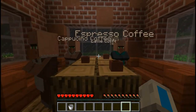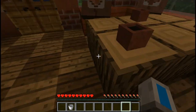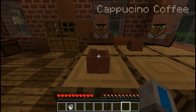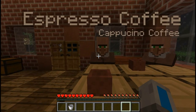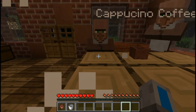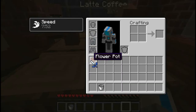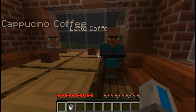Each type of coffee has a different effect, except for the espresso coffee. Now, let's drink them all. You can drink coffee by just right-clicking it like this. It makes a nice sound and fills you up completely. You can have two sips of your coffee before it's empty. You can refill your cup inside a coffee machine to take another cup later.